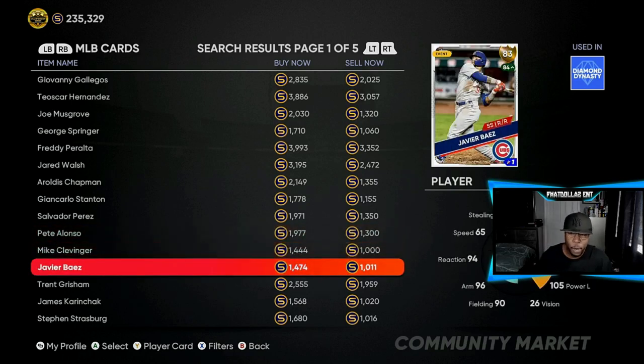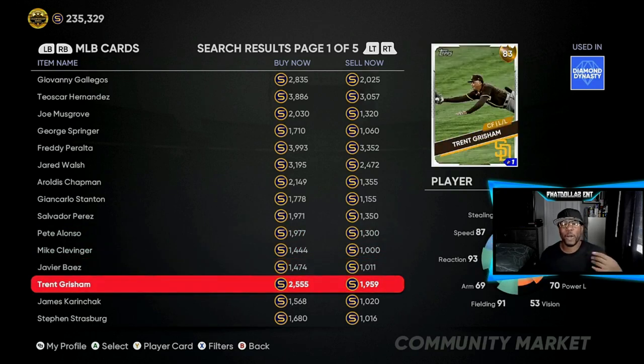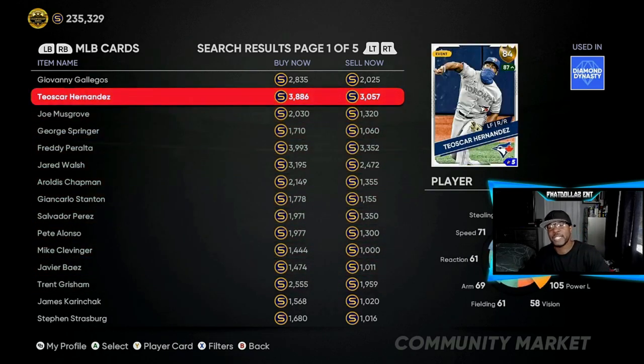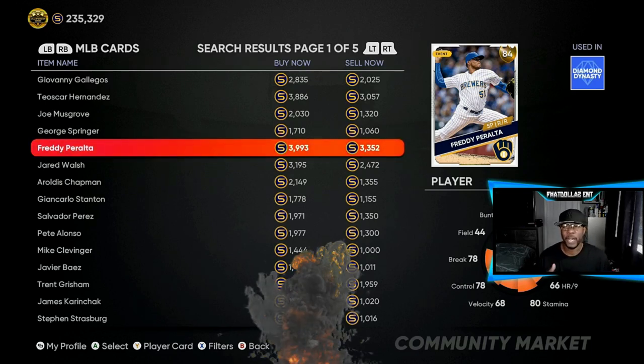You've got Pete Alonzo, you've got Javier Baez — we're going to go through my binder. Cards that have a chance to get a roster update at any given time are who you want to look out for. The Hernandezes didn't get the update last time but he played in the All-Star game. Then you've got the Freddy Peraltas — this value is a little different; you would have needed to invest in them or hold them from the last roster update, because the profit margin is smaller.